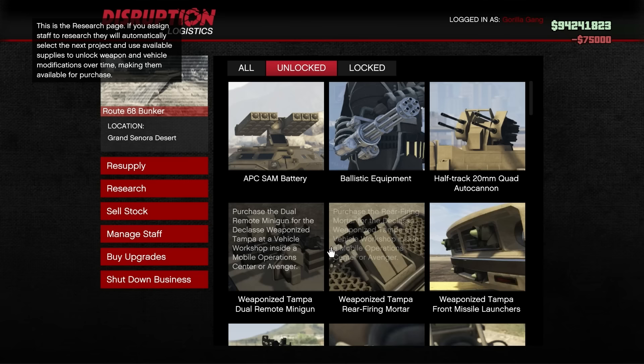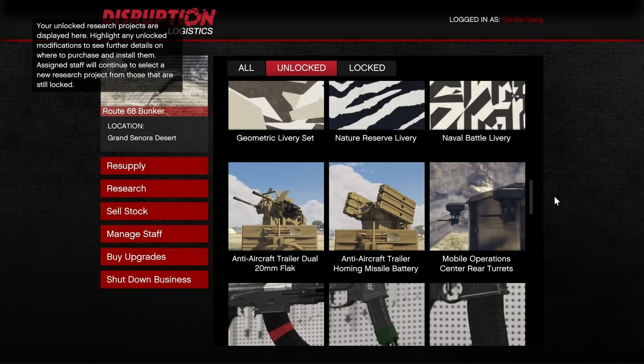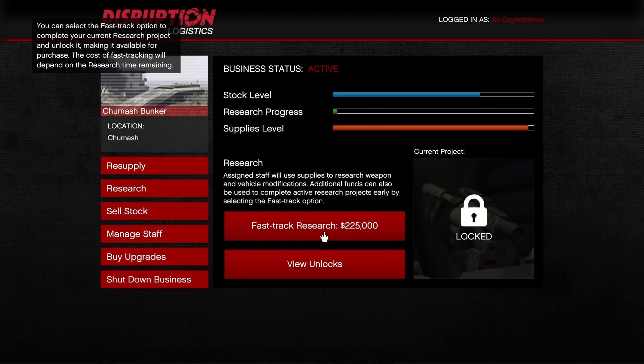Let's talk about research. There are 45 items that you can unlock — some are only cosmetic, like weapon skins. Some can be somewhat useful, like enhancements for certain vehicles. And some are actually very good, like the 5 Mark II weapon types. Unfortunately, you can't choose which one you want to research next. You'll pick one of the 45 randomly and you'll have to complete that research before you can research something else. This works the same way as manufacturing — if you assign your staff to research, over time the bar will fill up, and once it's full you'll unlock the research.